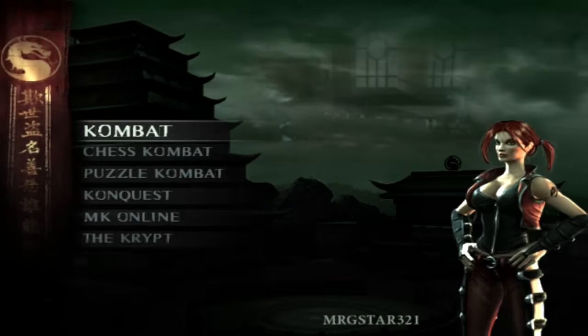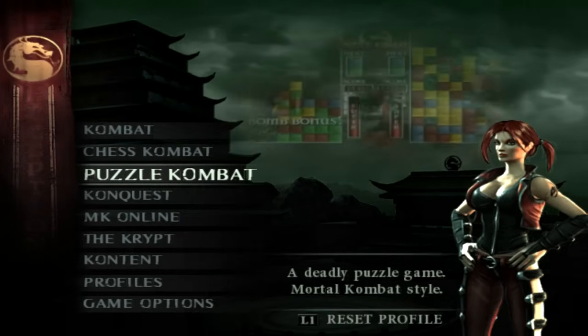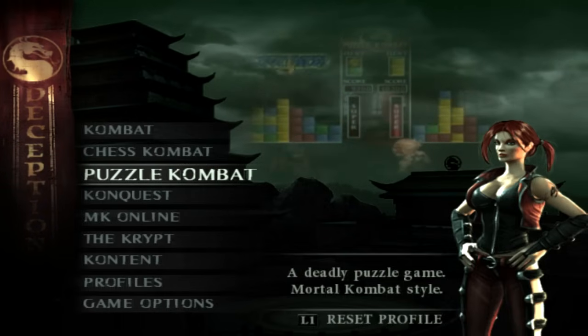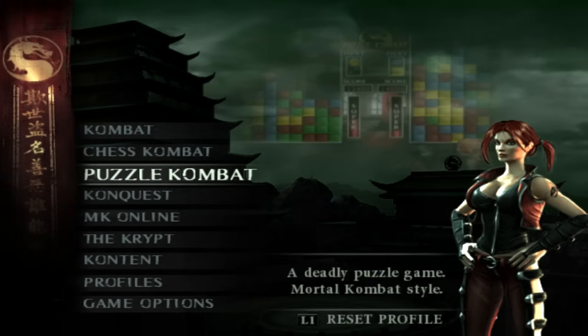I don't really give a shit about showing you guys where the stages are that you can unlock or random bullshit like concept art and shitty videos. It's mainly just the secret characters you can unlock which I'll show you how to find, and the alternate costumes for the characters and the puzzle fighter characters.